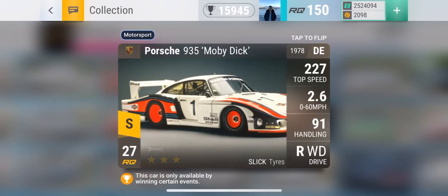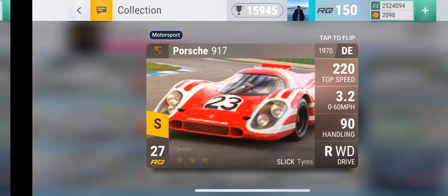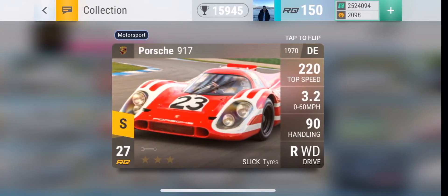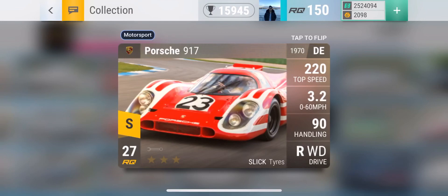Next, the same goes for legendaries — you can only get one legendary from the 70s Carbon Fiber pack. It is not the Moby Dick, but it is the Porsche 917. So yeah, there are not a lot of cars you can get from the 70s Carbon Fiber pack. If you do open this pack, these are the cars you can expect to get.